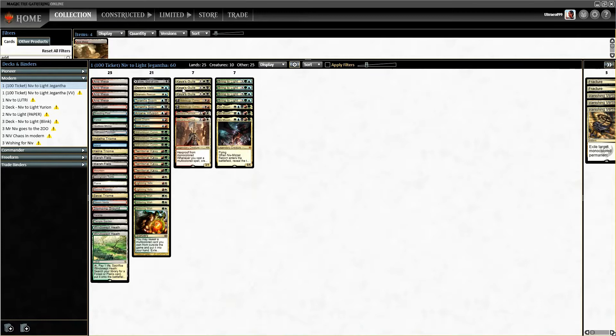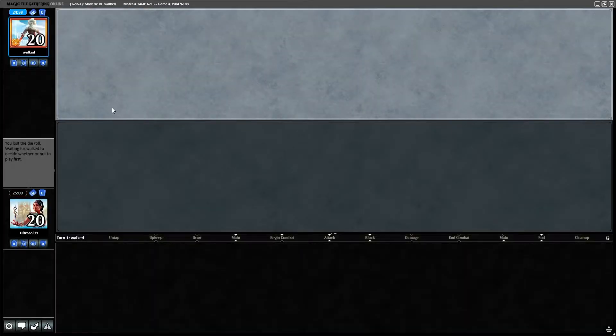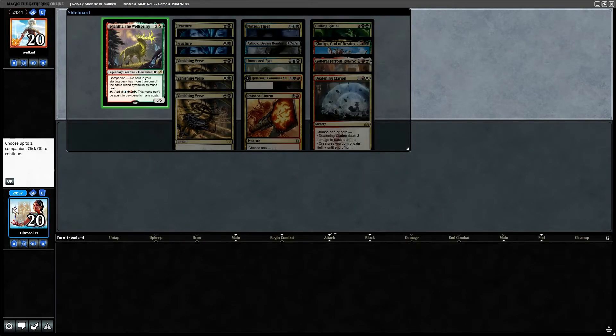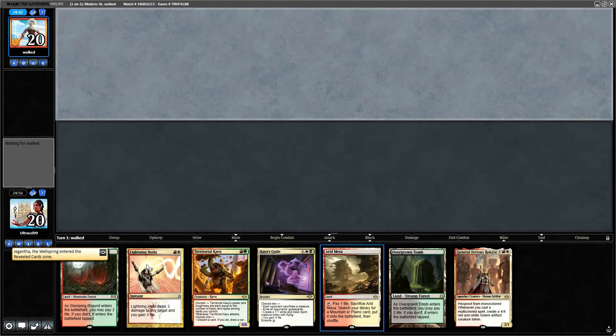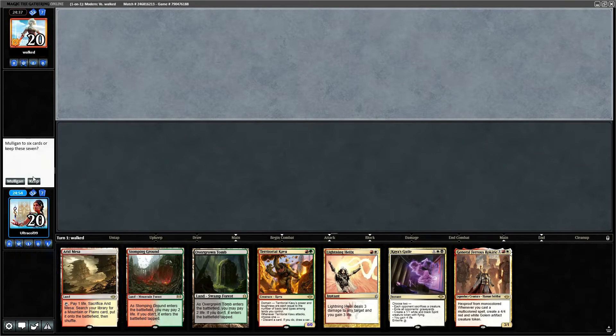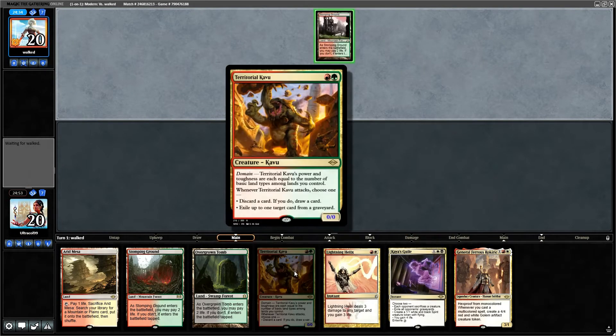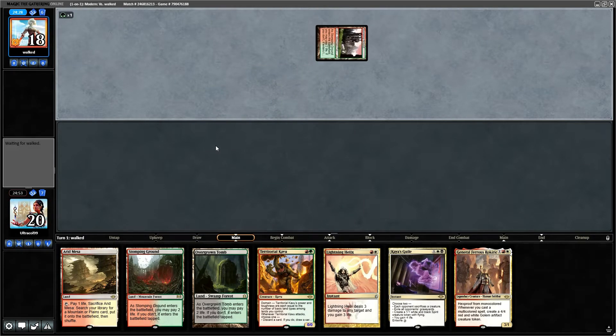We'll see how this version of the deck runs for a few quick games. Match one is versus a new opponent. We've got a turn two Kavu that we could make potentially huge. We'll keep this hand — we have removal, graveyard hate, late game general, and a two-mana 5/5 if we want it. Let's see what our opponent is doing.